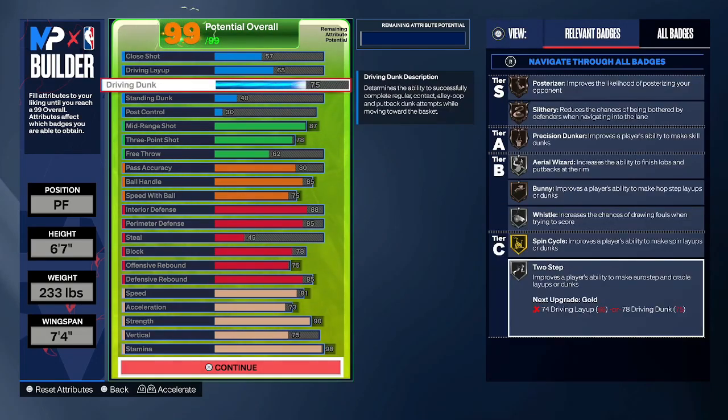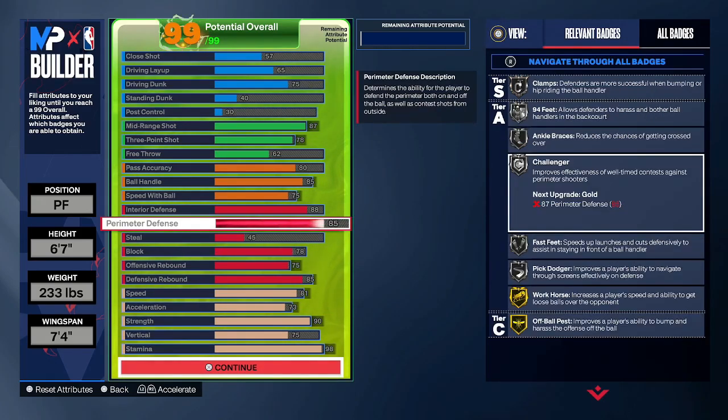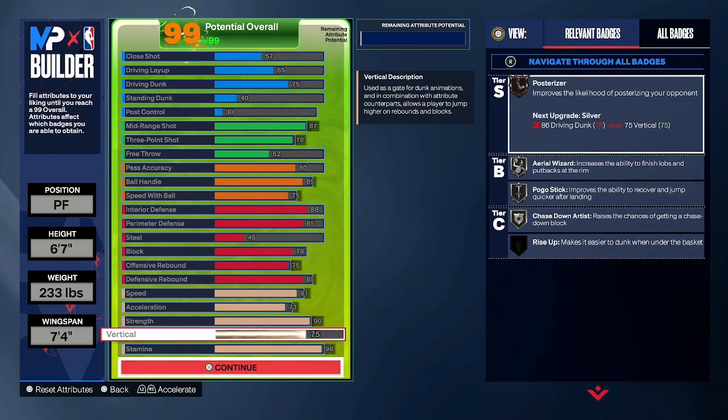Now let me show you some alternate versions. The first one is if you care about driving dunk — this version gives you a 75 driving dunk, enough to get all these finishing badges and a lot of cheesy dunk packages. The downside: you only have 85 perimeter defense, so you don't get Gold Challenger, your block lowers to 78 giving only Bronze Anchor, and your vertical goes down to 75 for only Silver Chase Down Artist.